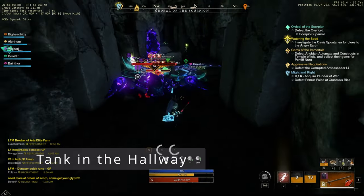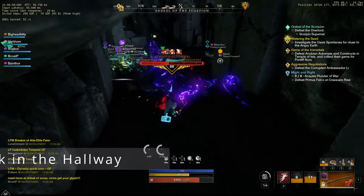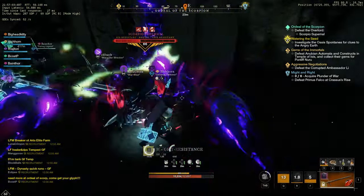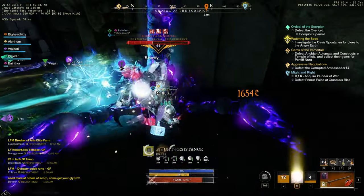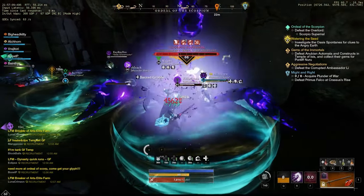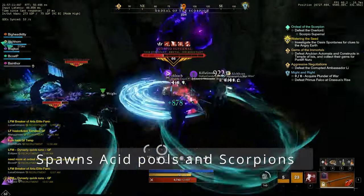I'd advise tanking it in the hallway. I didn't actually have a good tank setup right now, I just kind of jumped in the group — some people shouted it, there were like four or five of us. But definitely tank in the hallway. It pops lots of Scorpions, puts slime down so it slows your movement speed, pops acid pools. A lot of people died during this.